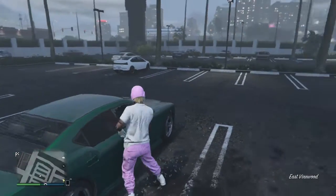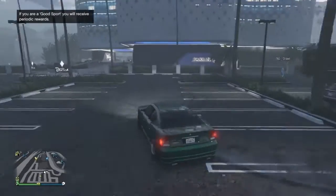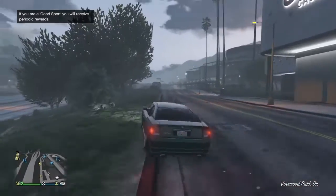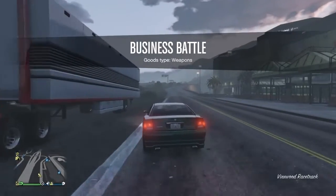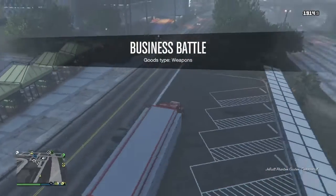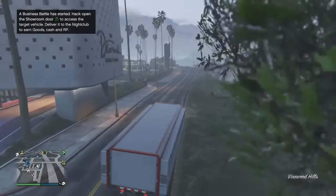What's up everybody, it's Yvonne Youngking here. Today we're back with give cars to friends and it is working. All you need is you and the person that you are receiving the car from — just two people, you and one other person. All you need is an MOC and a friend, that is all.